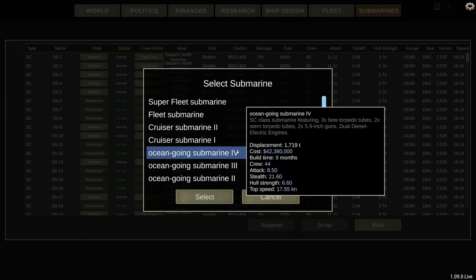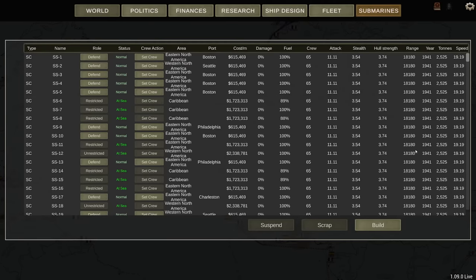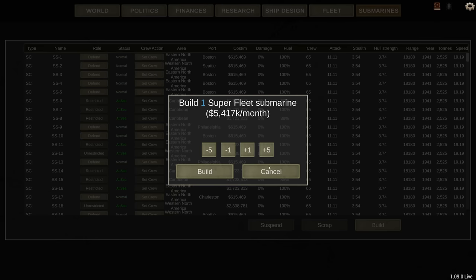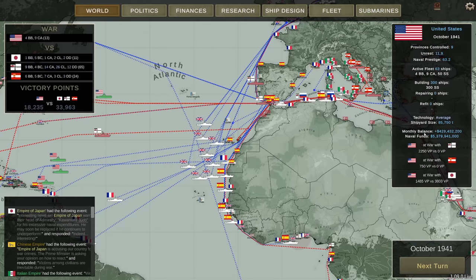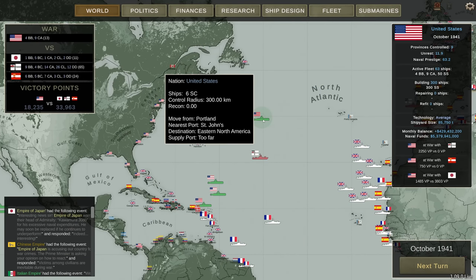There's currently a bug: if I go to world view, I'm getting 429 million a month, but building a submarine isn't actually costing me anything right now. You could exploit this — I can order 100 super fleet submarines, nine months build time each, supposedly costing 541 million per month, but the monthly balance doesn't change. So submarines are a little bugged currently.